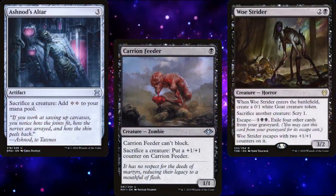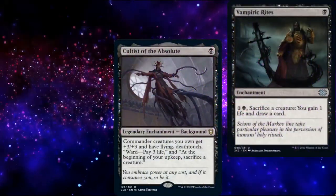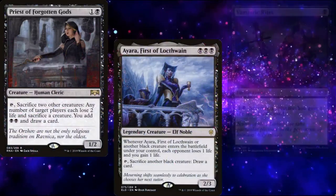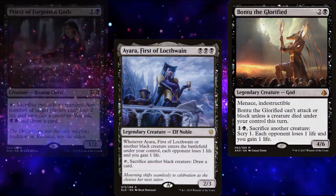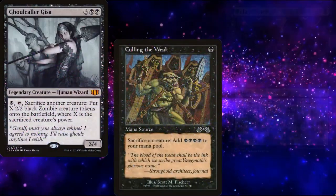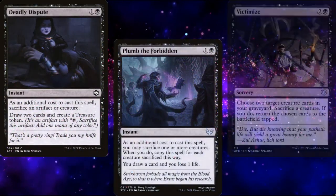For one-offs or limited sacrifice, we have Cultist of the Absolute, Vampiric Rites, Priest of the Forgotten Gods, Araumi of the Dead Tide, Bontu the Glorified, Ghoulcaller Gisa, Culling the Weak, Village Rites, Deadly Dispute, Plumb the Forbidden, and Victimize.